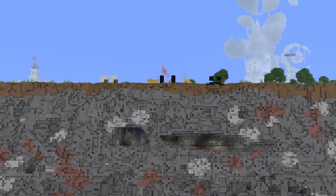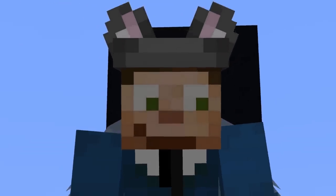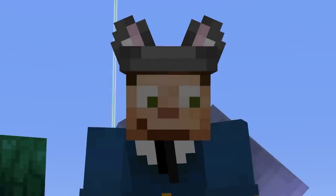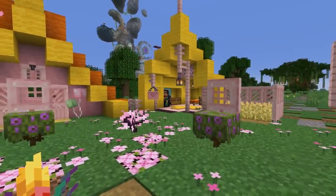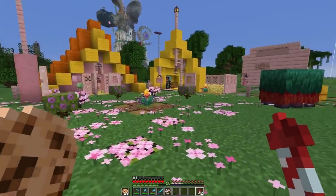I met up with Mumbo and Grian — hence the eyes — and we have banded together as the Buttercup Trio to counter Doc's reign of terror. You might be wondering why the Buttercup Trio. Well, buttercups are poisonous to goats. And we have made this most delightful little camp here at the rim of the Great Perimeter.